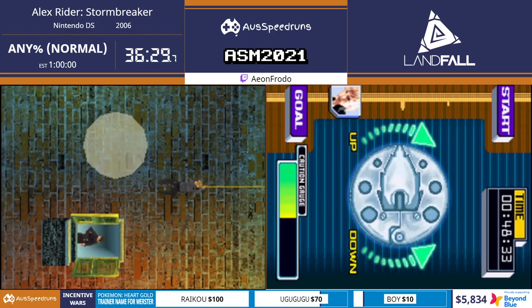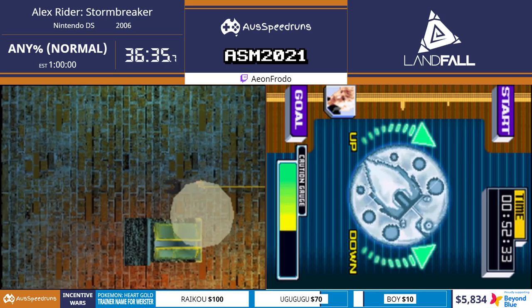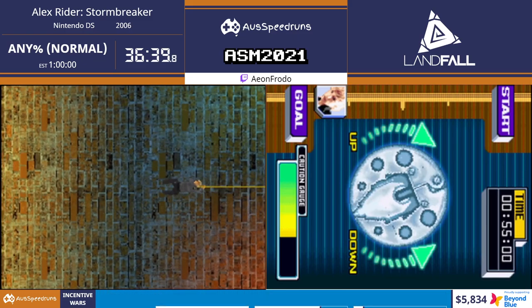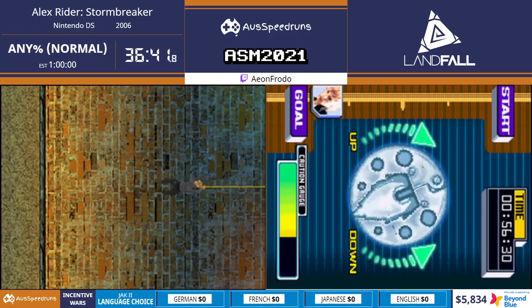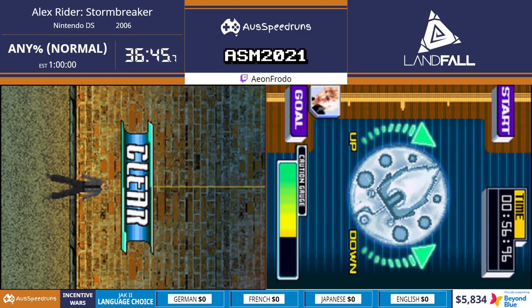This game was the inspiration for Kid Icarus Uprising - no support for lefties! You can also lose this gauge by getting the caution gauge filled up but it's very unlikely. Alex got past them! These guards' visibility is about as good as the ones in Pokémon Let's Go Pikachu - just right smack bang in the middle of those spotlights. That's a good time actually for that mini-game.